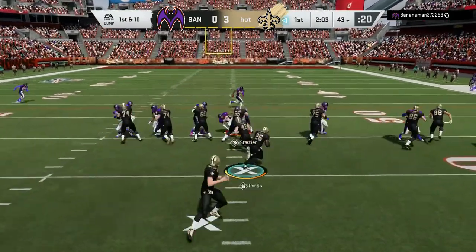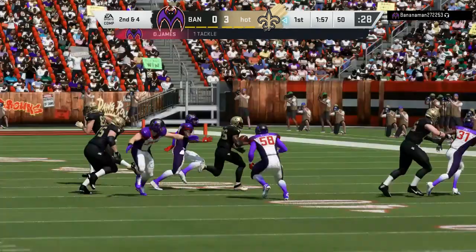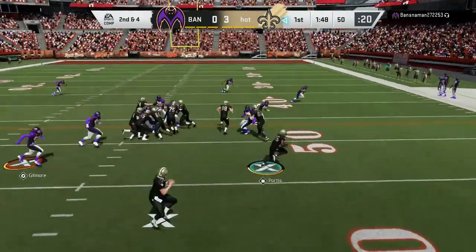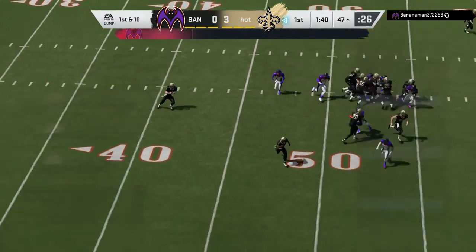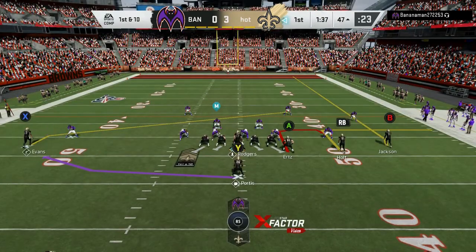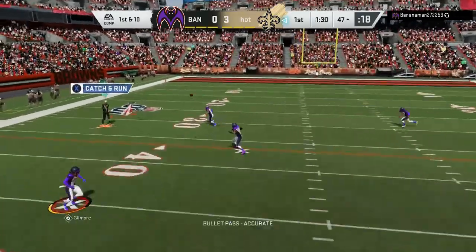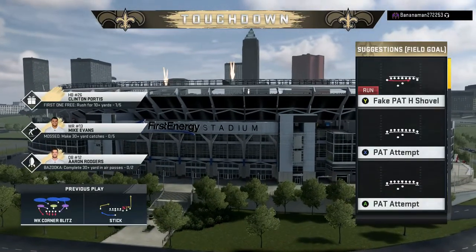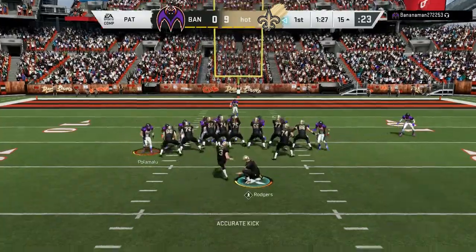We are going to hand it off to Clinton Portis for a good gain of six. RPO action here — I saw Mike Evans open. I think we got that first down — yes sir! We're going to do some quick slants. Oh my gosh, he's wide open — Mike Evans, touchdown! Let's go! We kick the PAT and it is 10-0, let's go!